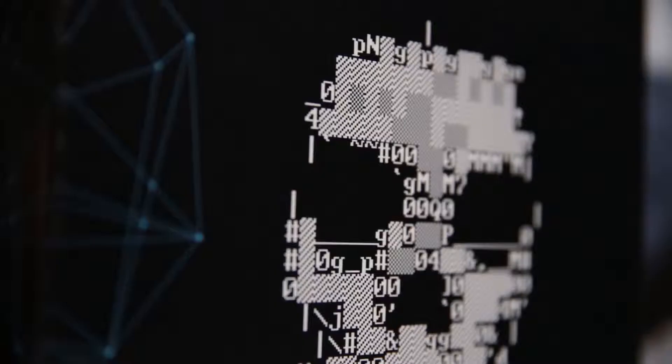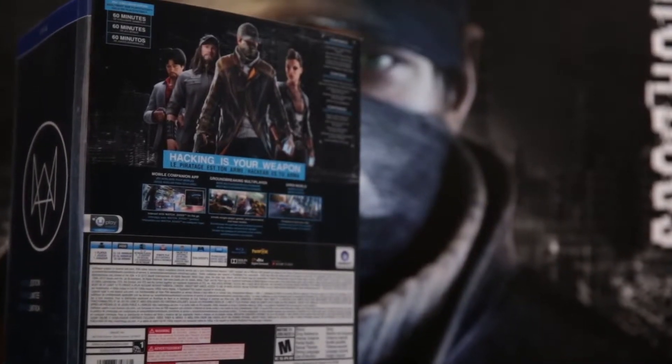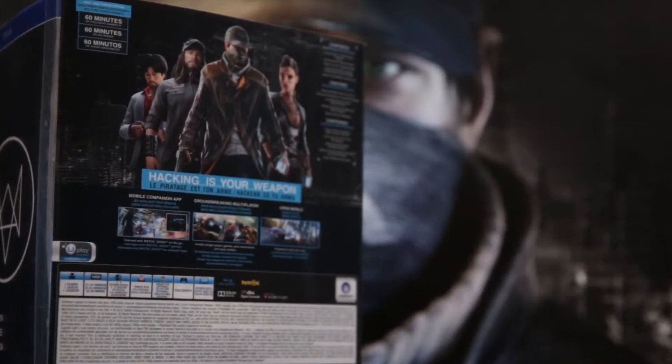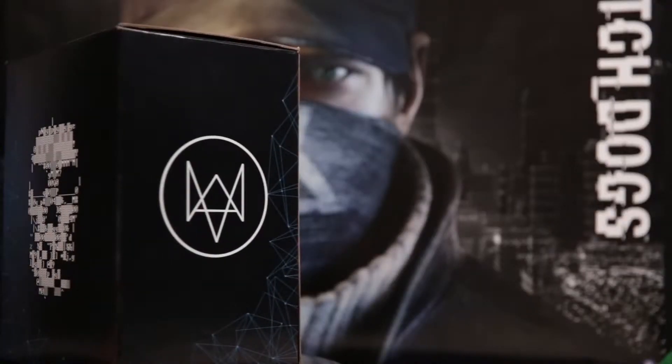It's a way to pay tribute to all the non-conformists, the misfits, the hackers. The back of the box shows Aiden alongside the other characters of the game. You'll be able to learn a bit more about them very soon. You'll also notice on the side the emblematic fox.